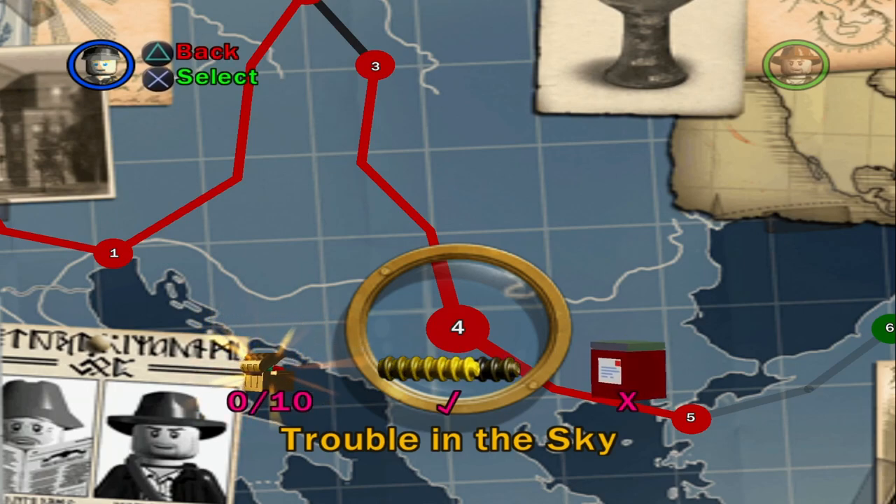What's up everybody, welcome back to my LEGO Indiana Jones Let's Play. Today we're going to be getting all 10 artifacts and the parcel for Trouble in the Sky. Let's get right into it.